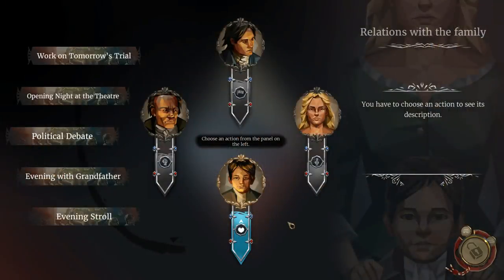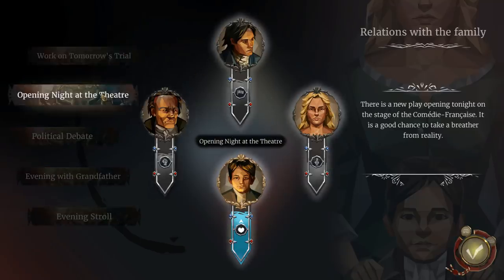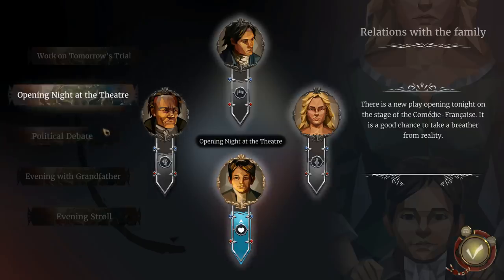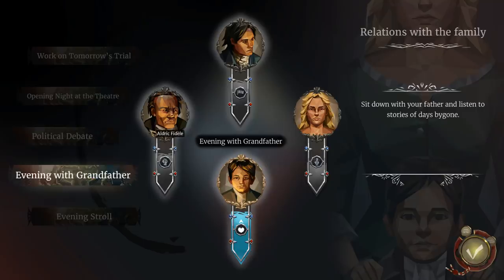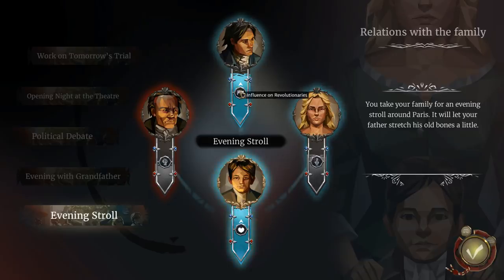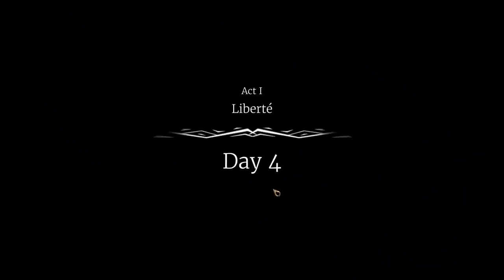Now we have to choose what to do with our evening. Options include working on tomorrow's trial, open night at the theater, political debate, evening with grandfather, or an evening stroll. We'll take the family for an evening stroll around Paris to let the father stretch his bones. Our old father is not super happy, but everybody else in the family is. We now have positive influence on the revolutionaries — our older son — and the love of our younger son, and our wife likes us a little bit more.